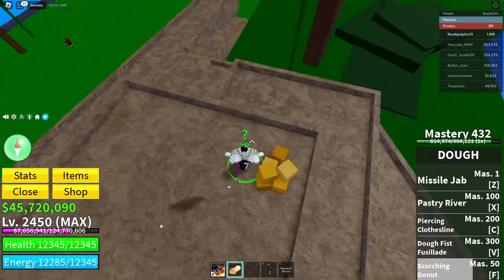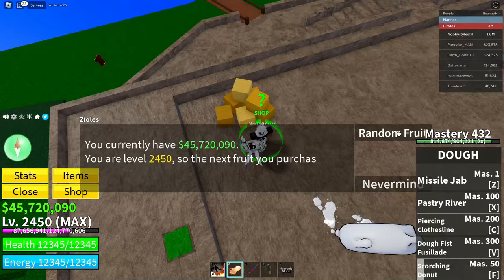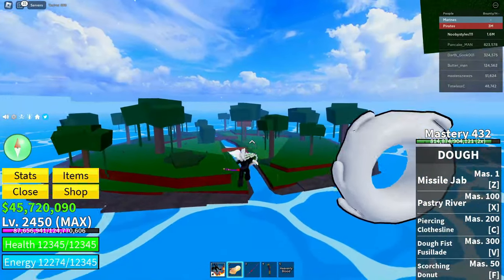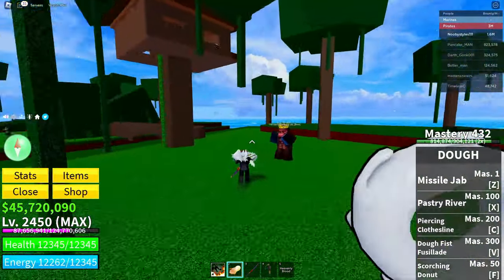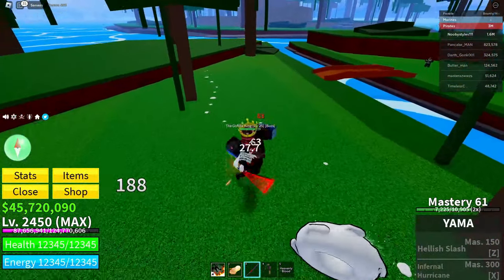At the Gacha, click on Random Fruit and click Buy again — it should give you a prompt showing how many hours you have to wait. After you get that prompt, go back and defeat this NPC.